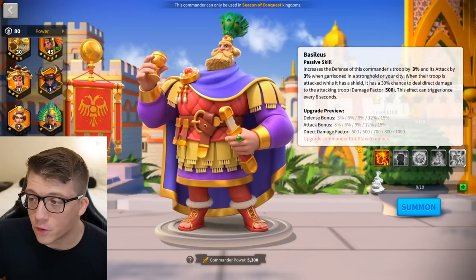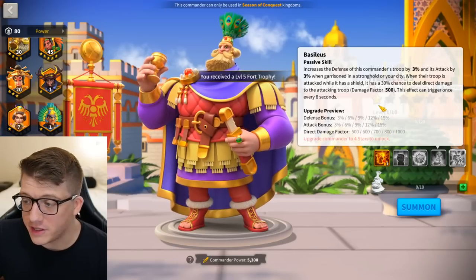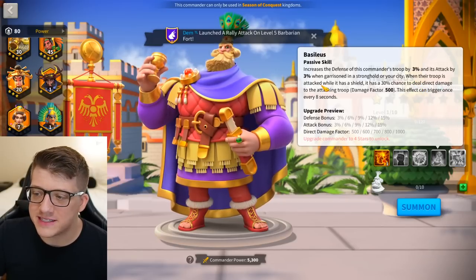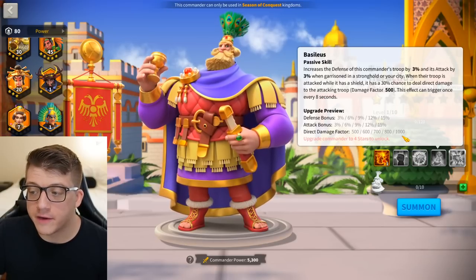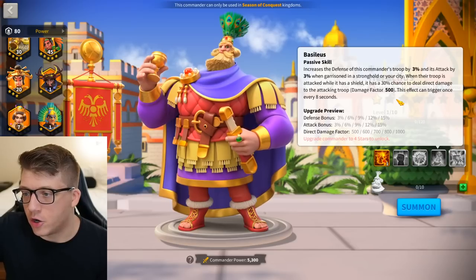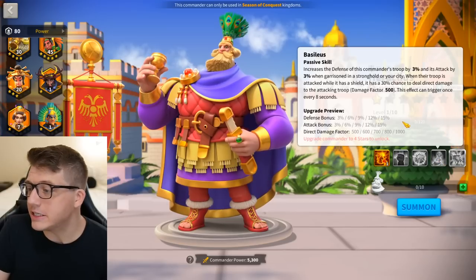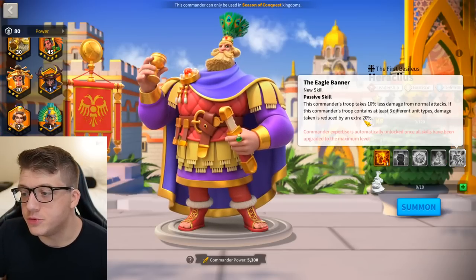The fourth skill gives you 15% defense and attack when garrisoning a stronghold or city. Unfortunately that part doesn't apply in the open field. However, the second part likely does apply in the open field: when your troop is attacked while it has a shield, there's a 30% chance to deal direct damage to the attacking troop with a damage factor of up to 1000, with an eight-second cooldown. No requirements at all — if you have a shield, there's a 30% chance you deal 1000 damage factor to someone attacking you. It's a real clap back.